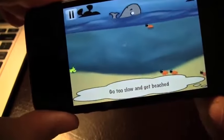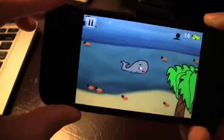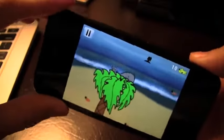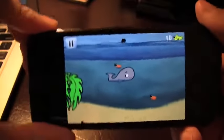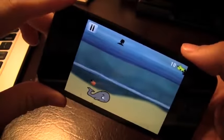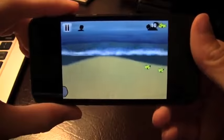Here's a little hint: go too slow and you'll get beached. Here are some obstacles I should avoid — I just hit one on purpose, and another one. You're not supposed to hit those. In the top right-hand corner you can see how many fish you've collected.